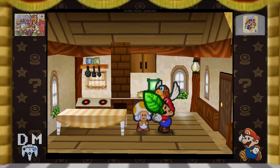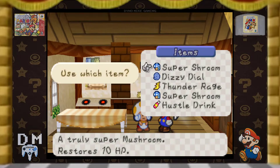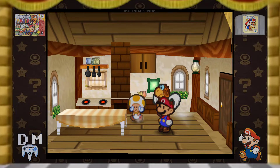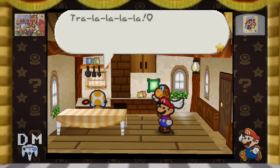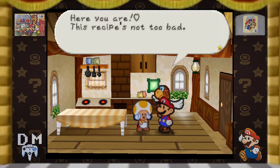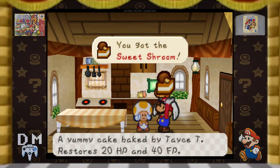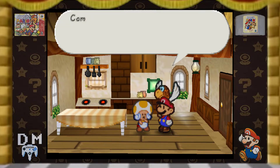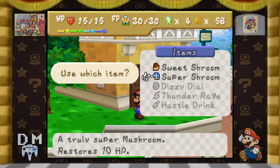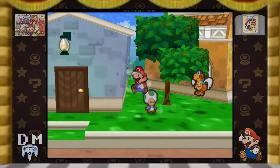Koopa Leaf and a Super Shroom. Please tell me this makes something. I know I said I wouldn't do this again, but... Nice! I got a Sweet Shroom. 20 HP and 40 FP. Wow, that is sick. Now that's what I call a good item. Good grab by me there.